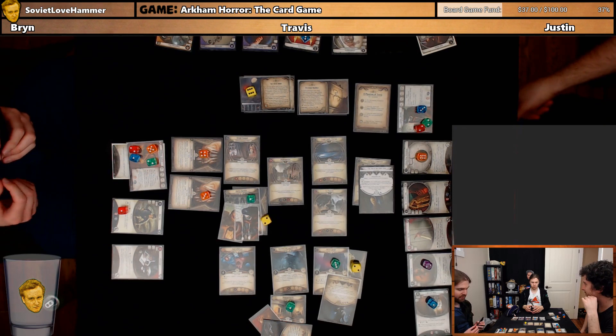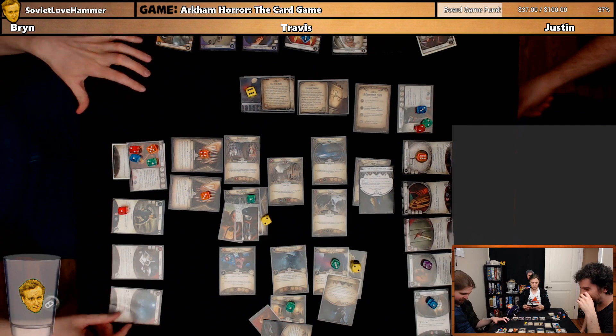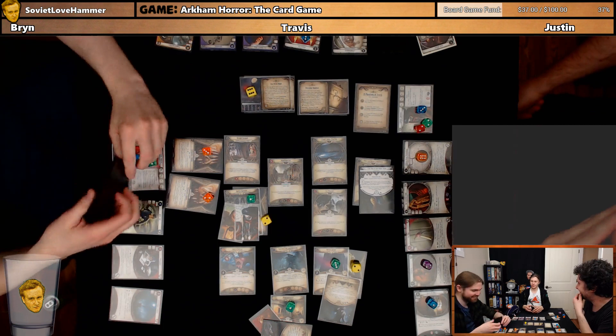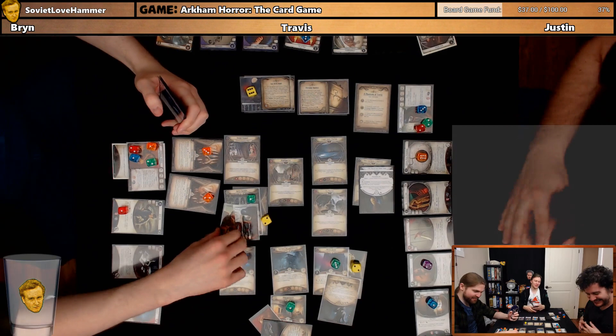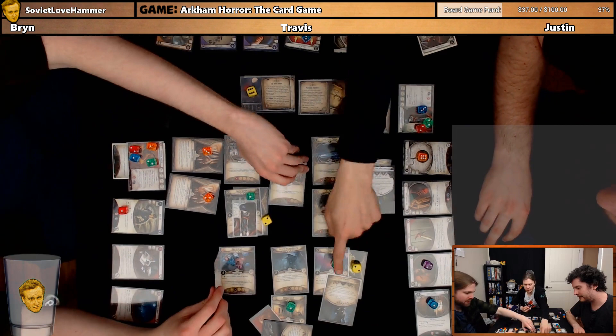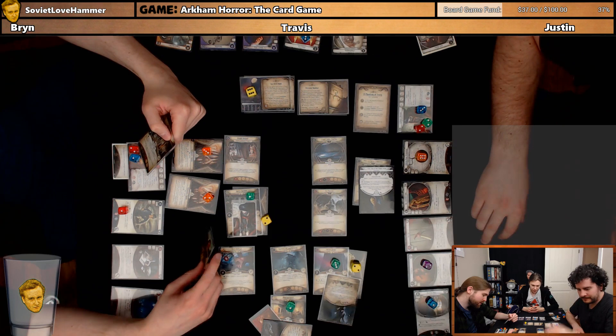Bryn, you have to end your turn here — otherwise this guy comes to Travis. I'm going to buy one of these expensive upgrades. If you don't go near enough to him, I'll just move towards you. This location is three clues, two shroud, and you can spend one resource to add a supply or ammo token to a card you control once per round. Lockpicks — I can reload first aid there!